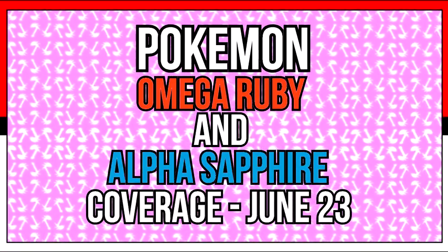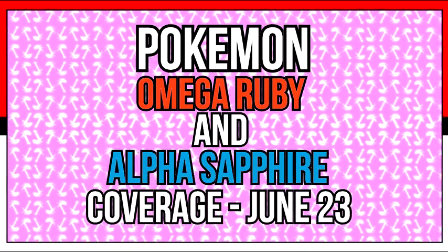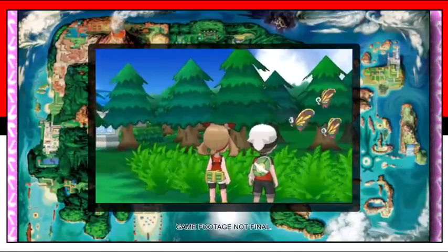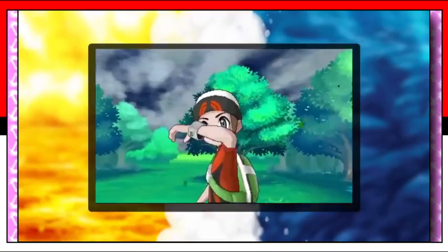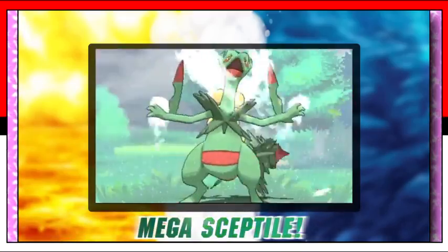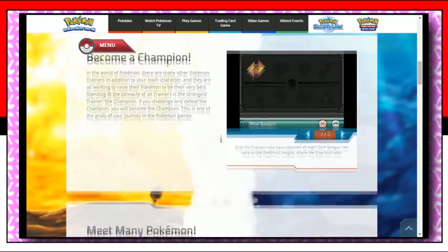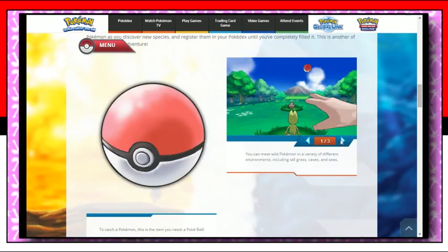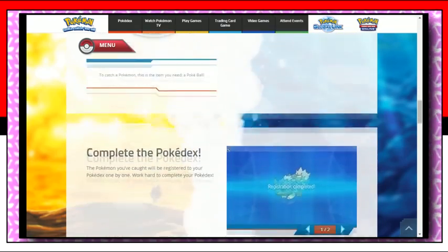What's up everyone, it's TyrandotaurTube and welcome back to another Pokemon Omega Ruby and Alpha Sapphire coverage video. After throwing out a ton of news at E3, from gameplay to new Mega Evolutions, Nintendo has been getting quiet for a few weeks until they decided to drop another news bomb on us. But while they were releasing these trailers, they've also been updating their official site with new screenshots and information not included in these trailers. So let's take a look at these new additions in depth and see what information they hold.